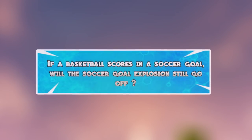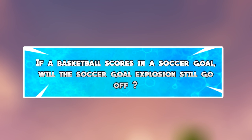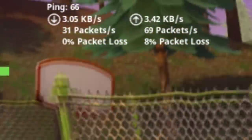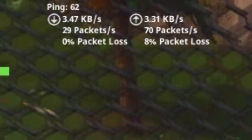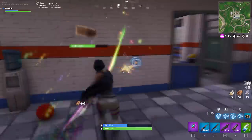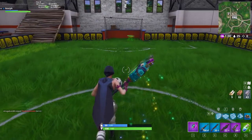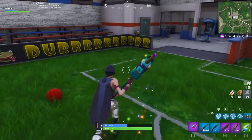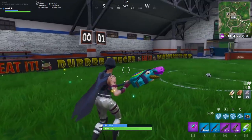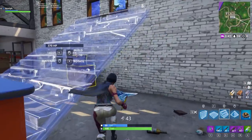The next myth is: if a basketball scores inside of a soccer goal, will the soccer goal explosion still happen and will the scoreboard change? Testing this was difficult because every time I play Fortnite I get 6 to 20 packet loss, sometimes 40 to 50 — it's the most annoying thing and I have no idea how to fix it; if anybody knows, let me know. To verify that goal explosions still work, I shot the soccer ball in the net and the explosion happened and the scoreboard changed. But when I pushed the basketball into the net, sadly there were no goal explosions, the scoreboard didn't change — it was kind of overhyped, but I guess it was worth a shot.